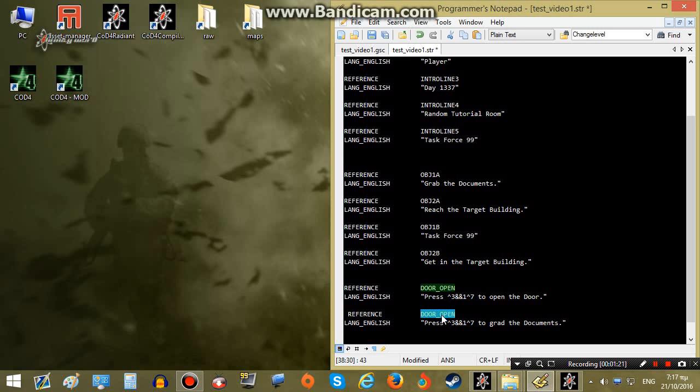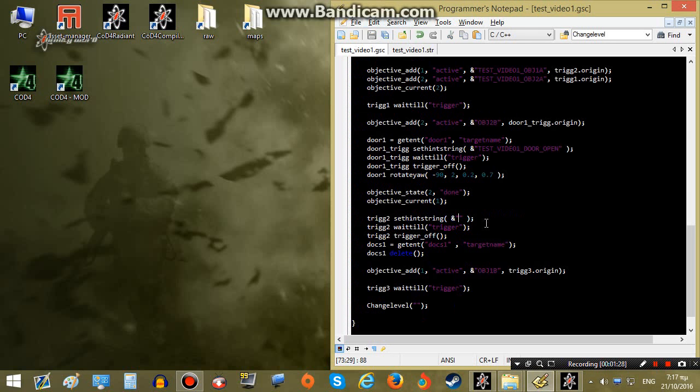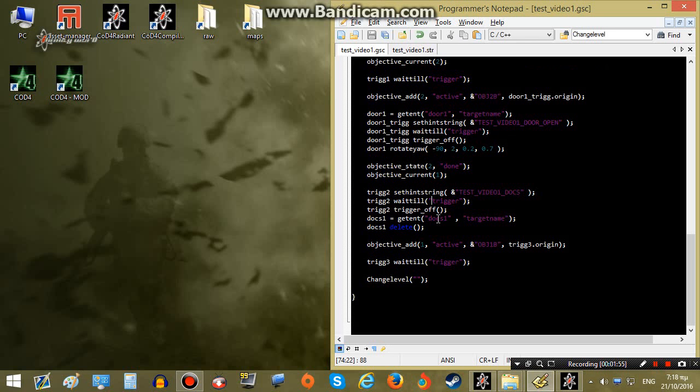I will change the name to docs_documents, copy it over here with the map name before the text reference. Then the script will wait until the player presses the use key and the trigger is activated. We will turn off the trigger so the text is no longer displayed. Then we will define the document model with this line, and the documents will simply disappear — will be deleted — once the player presses the use key on the trigger.